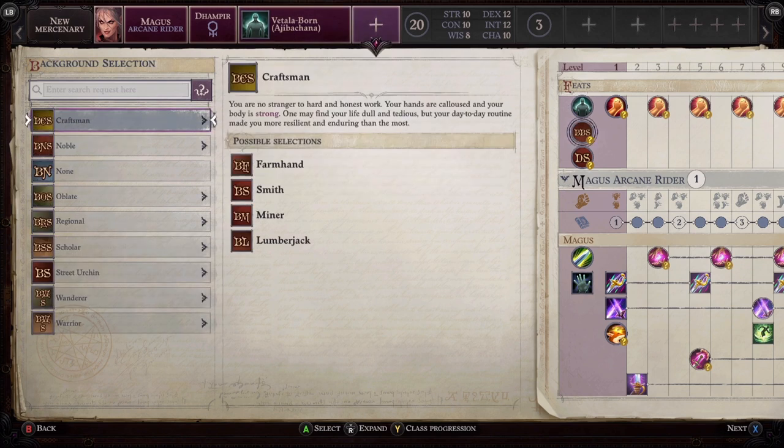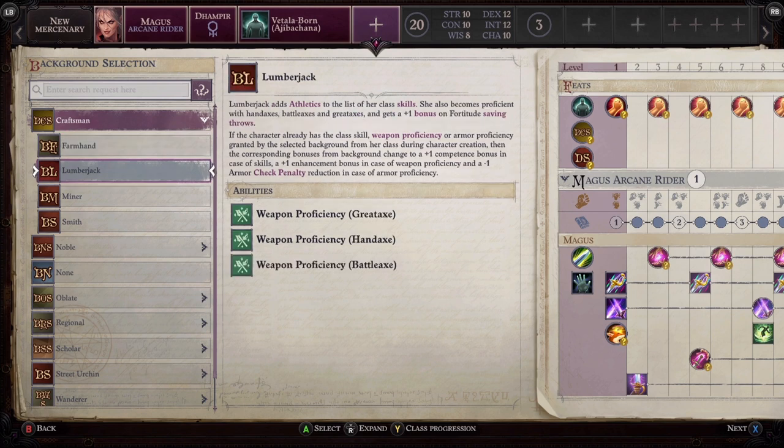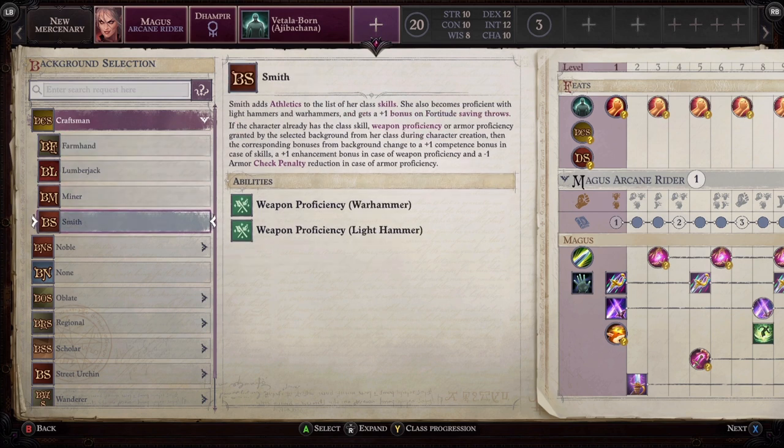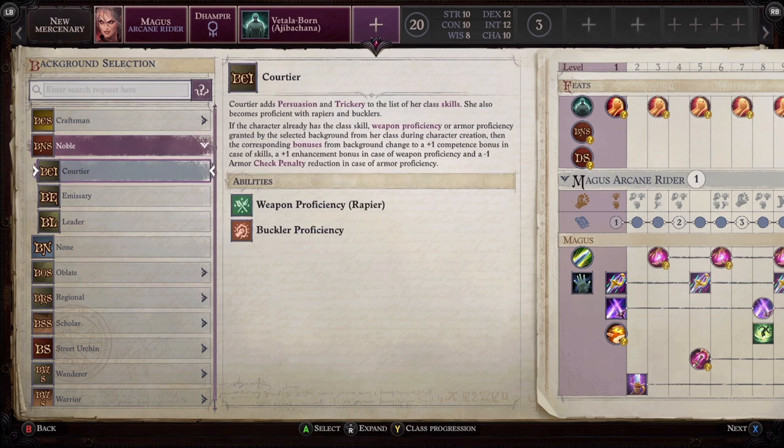Backgrounds are up next. Remember the build you're going for and pick something that will help it. In the last video we went for Noble because we were using greatswords — well, with this character we're not going to be using greatswords, because a two-handed weapon means we can't cast our magic. So pick accordingly. There aren't really too many wrong answers since it is opinion-based anyway.